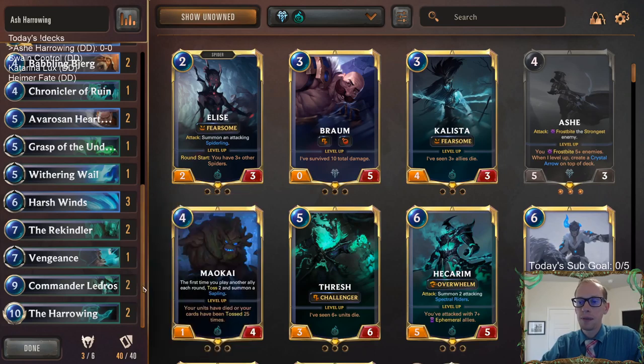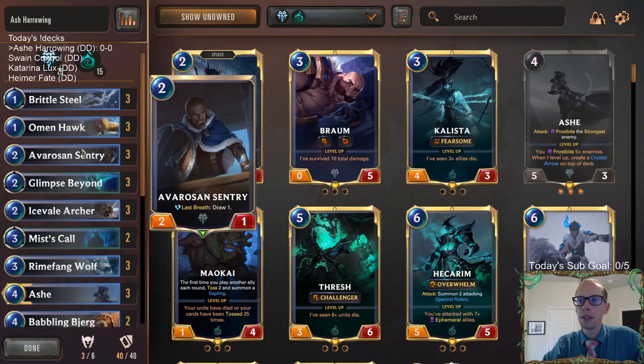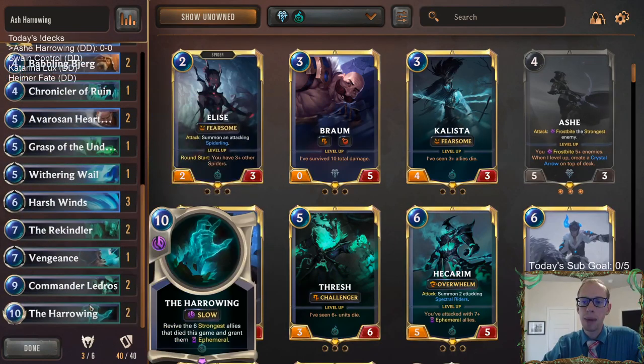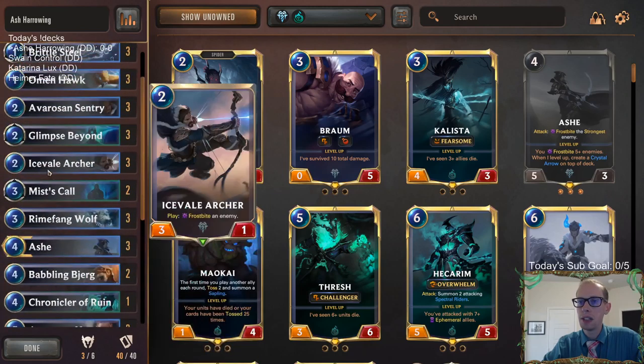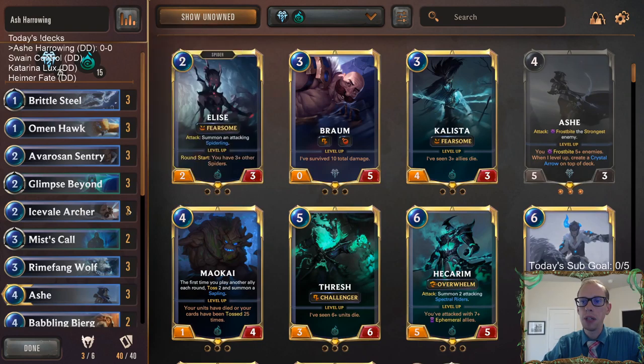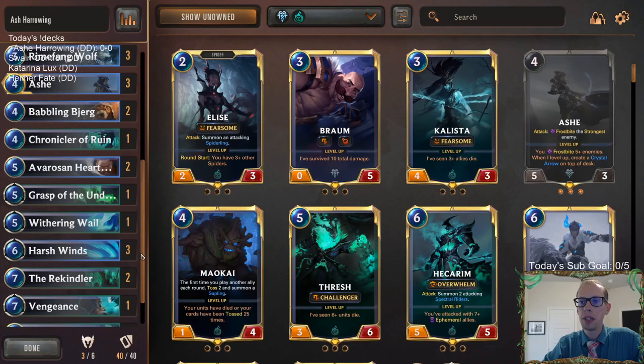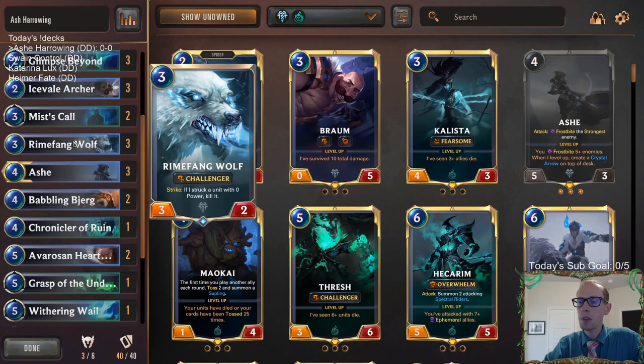For early game we've got Omenhawk, Avaros and Sentry — really good quality cards. Avaros and Sentry helps us dig later on; it's just a good card to have, and it's not even a bad card to get with Harrowing because of that last-breath draw. We have plenty of frostbite: Brittle Steel, Icefield Archer, Harsh Winds. Rhymefang Wolf, of course, works great with Ash and works great with all this frostbite stuff.